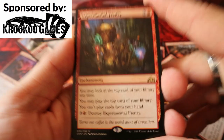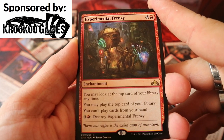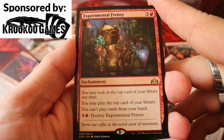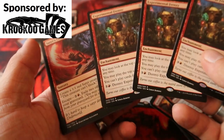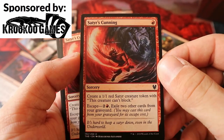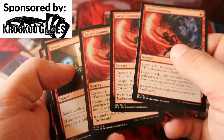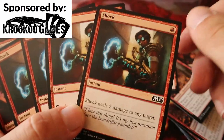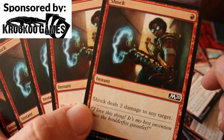Now the sideboard — Experimental Frenzy: you may look at and play the top card of your library, but you can't play cards from your hand. Three copies of that, which is pretty strong. Satyr's Cunning — honestly I'm not a fan of this card at all. Shock is an amazing spell but I'm not a fan of the Kaladesh artwork.